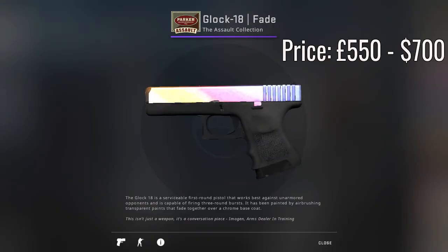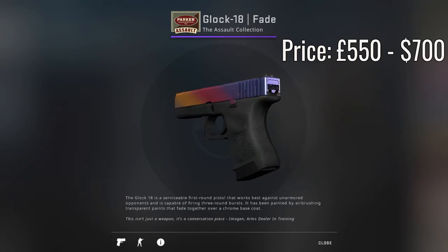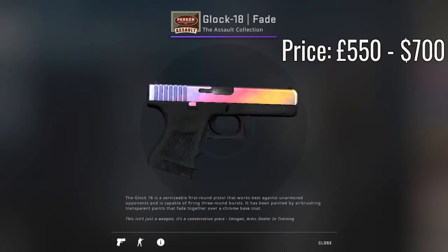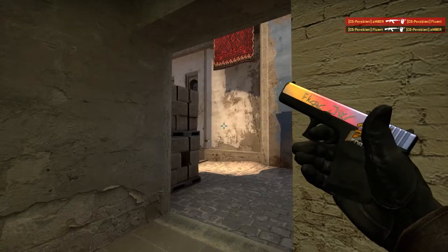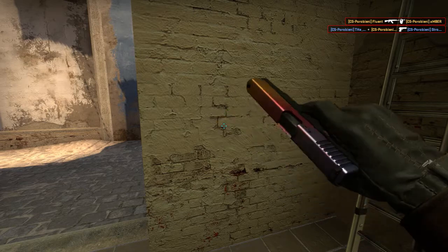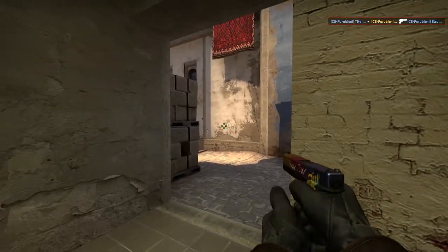Now starting off on the T side, the default pistol — the Glock Fade in factory new condition — coming in at just over £550, which converted into dollars is just under $700. Of course, a very uncommon skin because of the price.